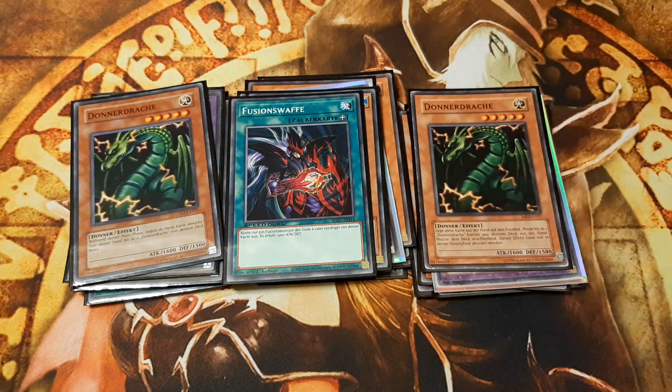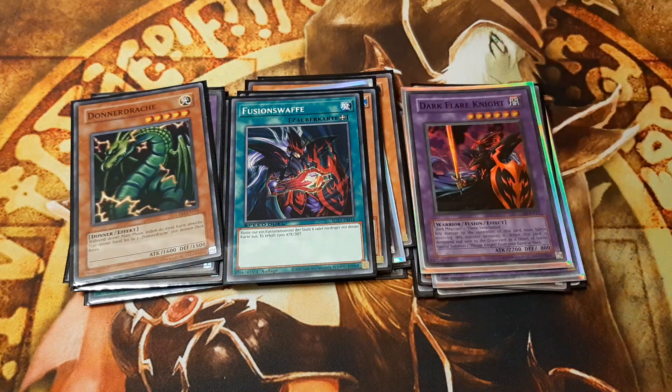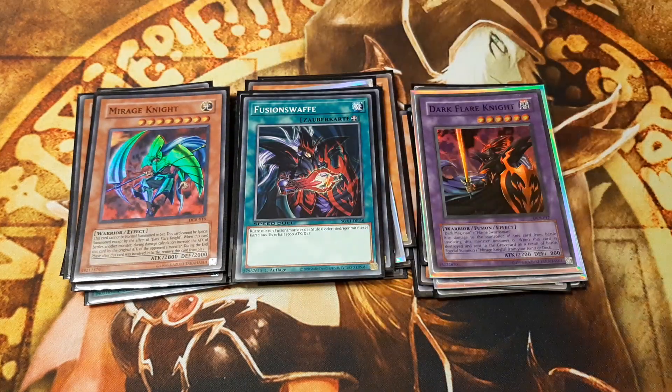Fusion Weapon is included if you want to fusion summon for a second time — not a second copy of Dark Paladin, but Dark Flare Knight. He is a floater that on battle destruction floats into Mirage Knight. The whole engine can be left out in exchange for other staple cards. In that case, I'd recommend one Mystical Space Typhoon and a second copy of My Body as a Shield as replacements for Fusion Weapon and Mirage Knight.